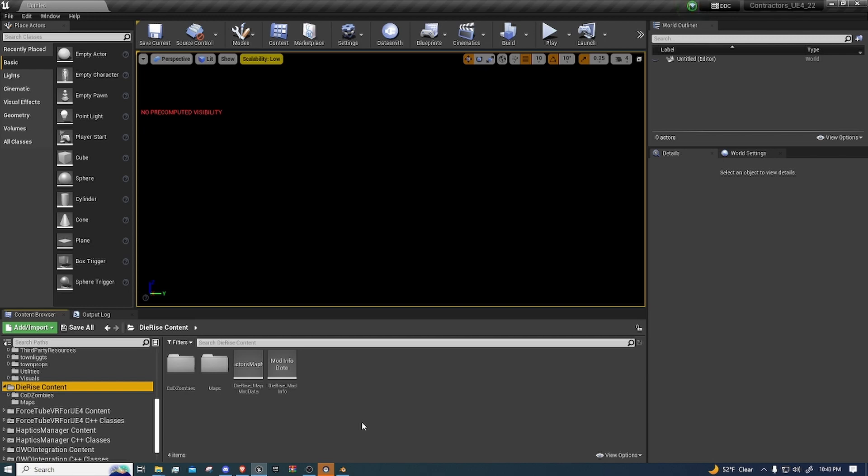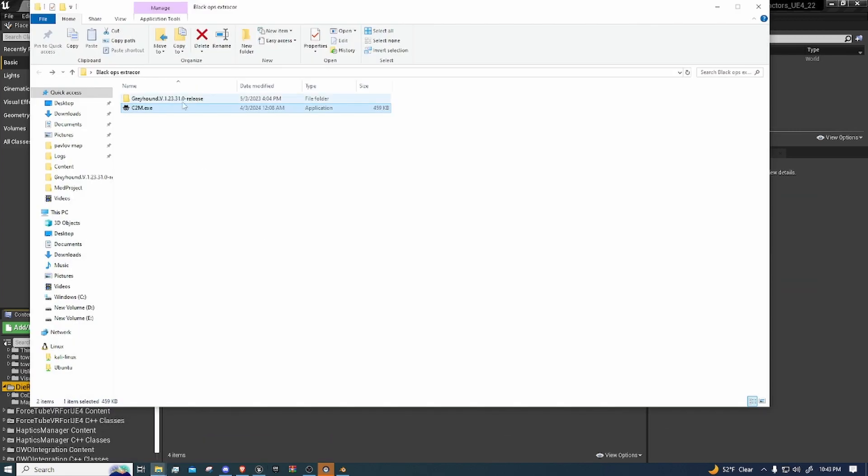What's going on guys, it's Fawn with Valkyrie Part 3. Today I'm going to be showing you guys how to export the map out of the game and put it into Unreal 4. I'm going to be doing Die Rise — we're going to be doing a BO2 map today. I'll have all the links to everything you need in the description below. First, let's just export it. You're going to need C2M and Greyhound — these are the two exporters.